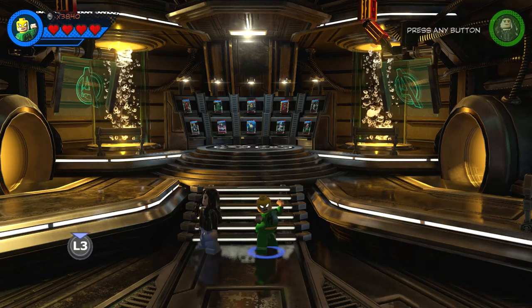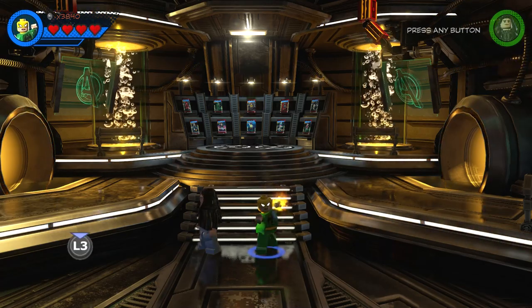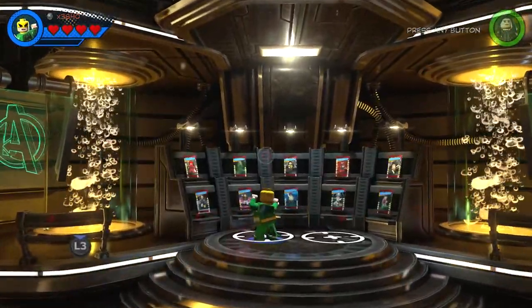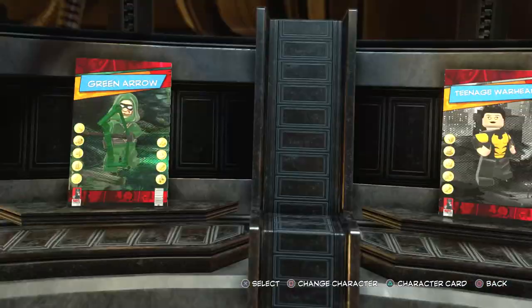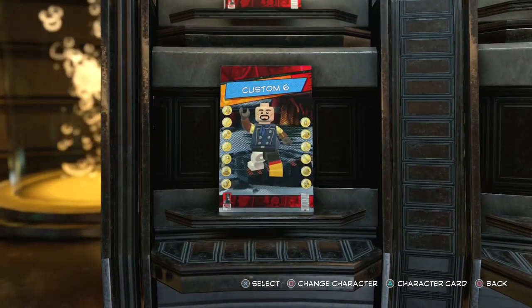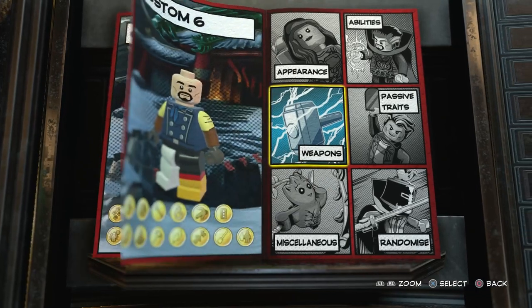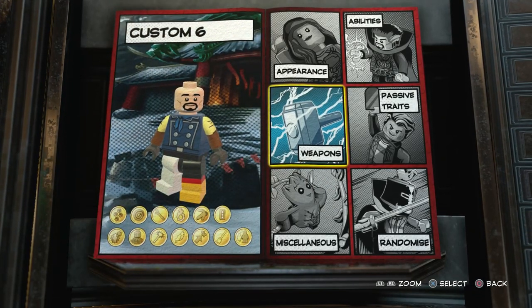The first thing you're going to do is come to the character customizer, which is in Avengers Mansion. Then you want to come all the way over here and you'll see a bunch of character slots. I've already made a ton of new characters. The next one we're going to be making is choosing Custom 6 here and creating the Marvel's Netflix version of Luke Cage.